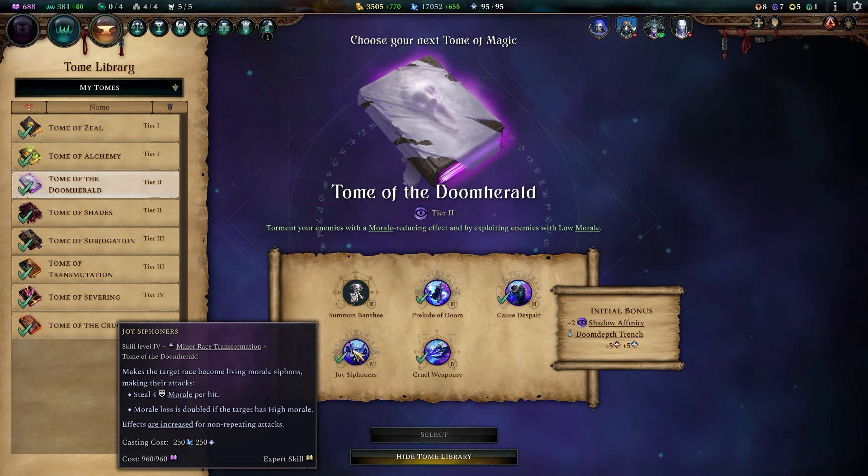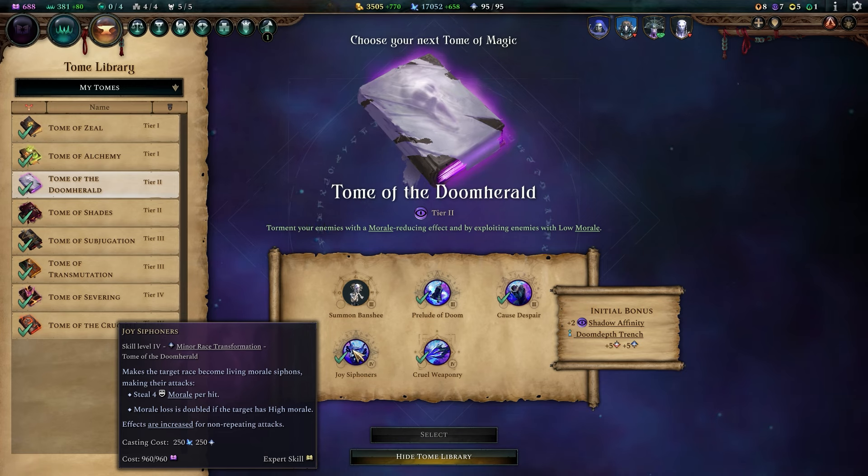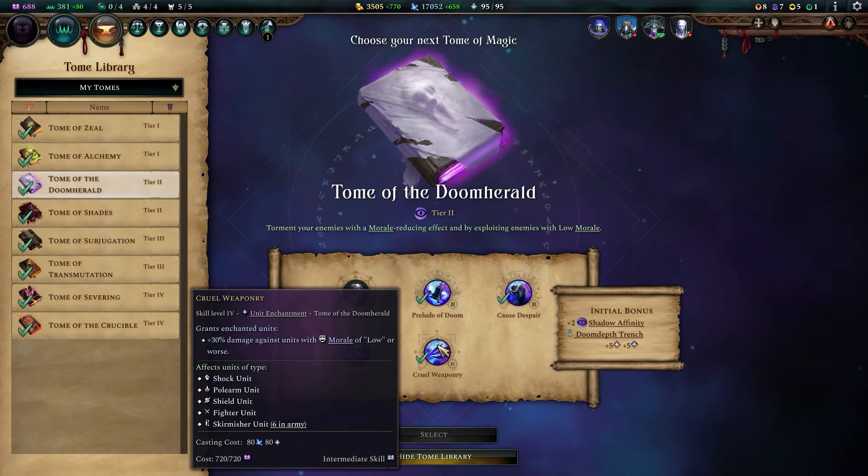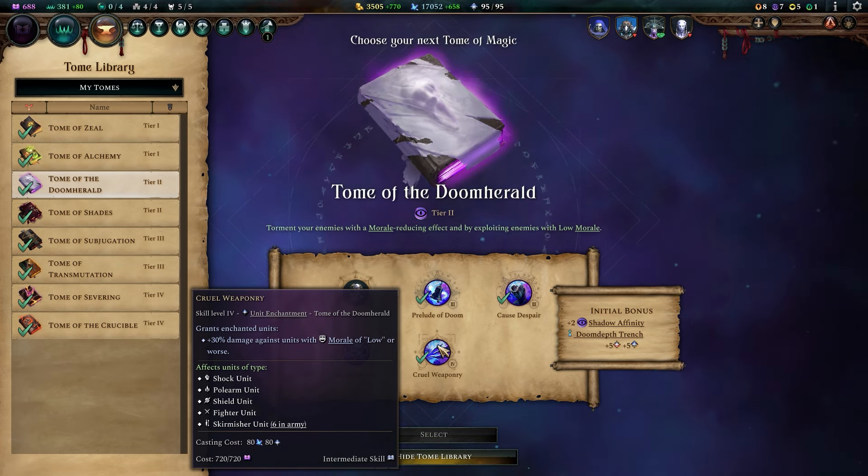Tome of the Doom Herald is an important part of the morale-lowering strategy in combat. Joy Siphoners is a powerful minor transformation giving morale leech for your units. Cruel Weaponry simply buffs your damage against demoralized units and plays well with the Dark Culture passive for extra damage on weakened enemies.